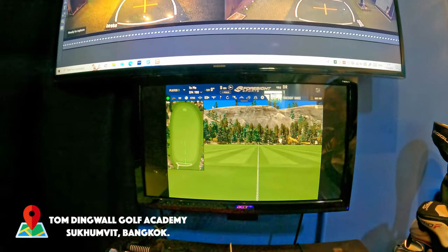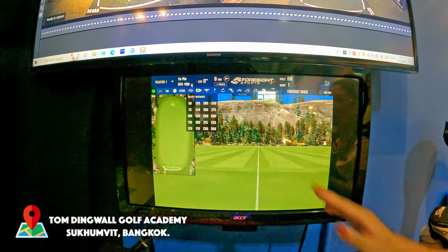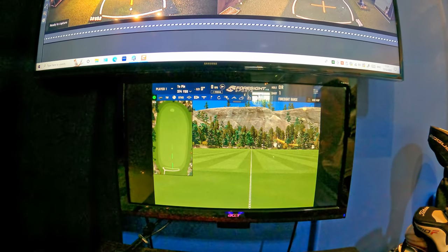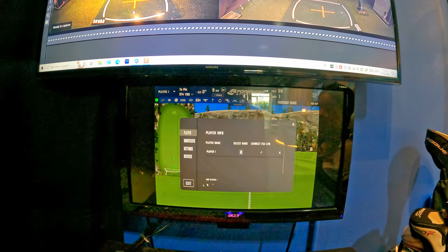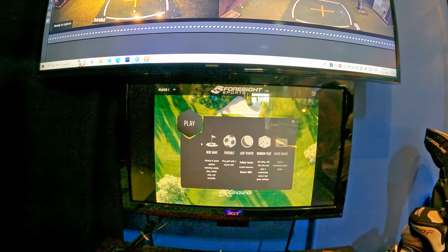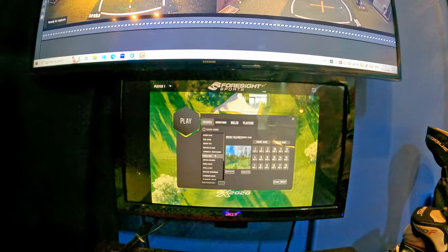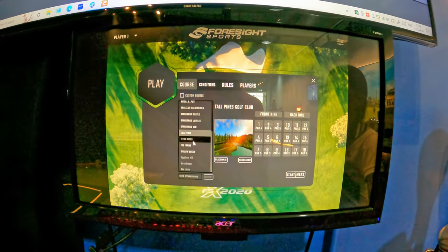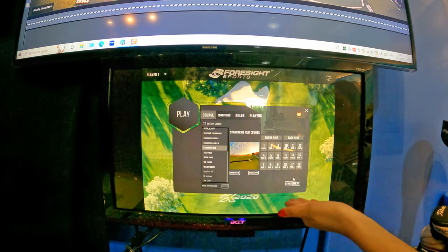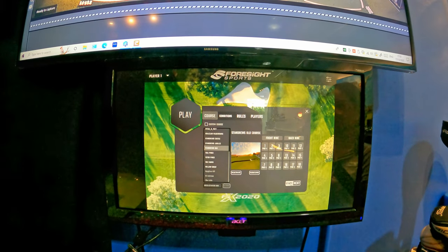This one is for the practice driving lens and you can change the distance over here. You can also go for your own course — 9 holes or 18 holes. You can choose any course right here. There are quite a few options: front 9, back 9, or 18 holes, and then you just start it.